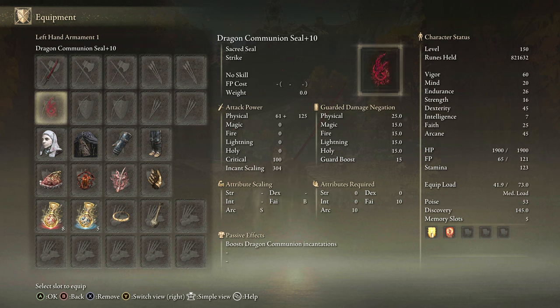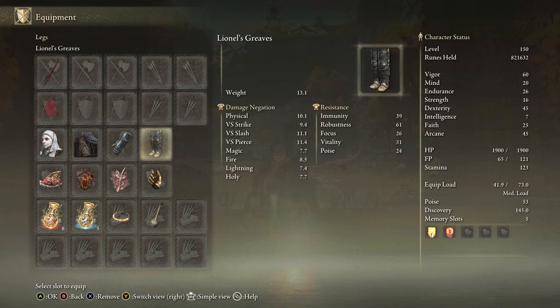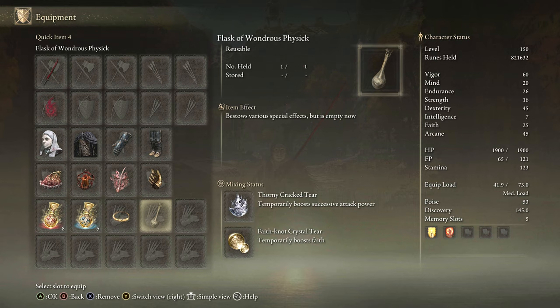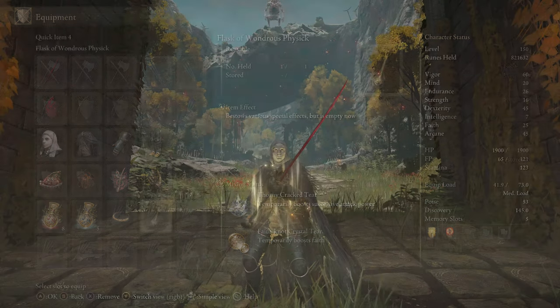For equipment we have Eleonora's Poleblade plus 10, the Dragon Communion Seal — which scales with arcane, so why not — Raptor's Black Feathers, White Mask, Shard of Alexander, Lord of Blood's Exaltation, Rotten Winged Sword Insignia, Millicent's Prosthesis, Ritual Sword's Talisman, Thorny Tear, and Faith Tear.